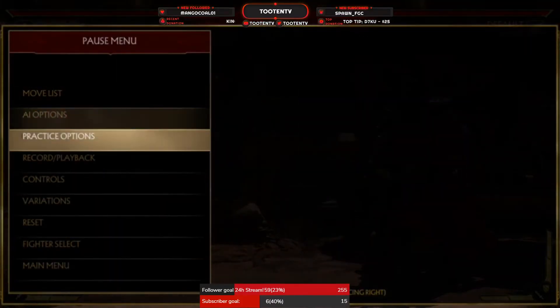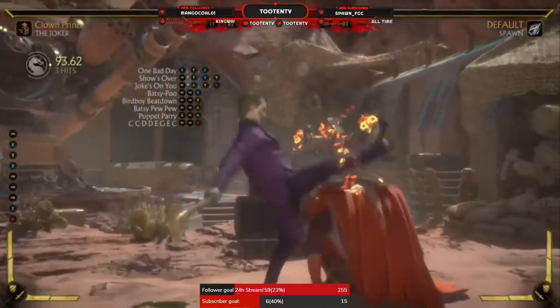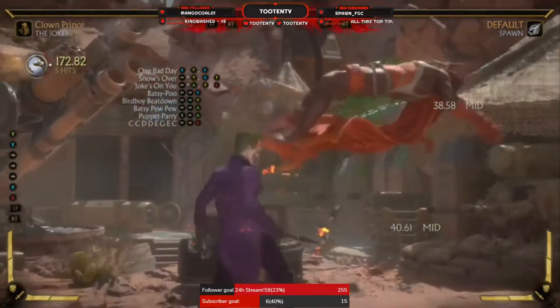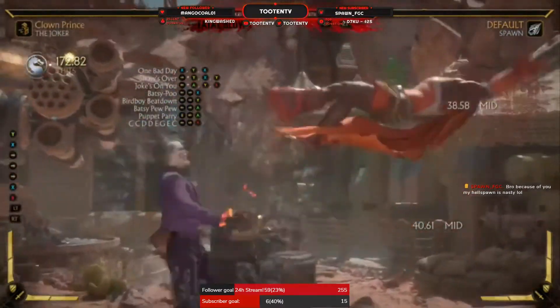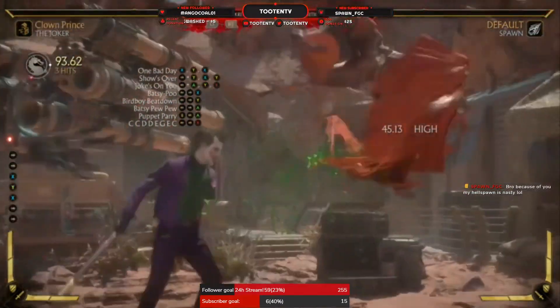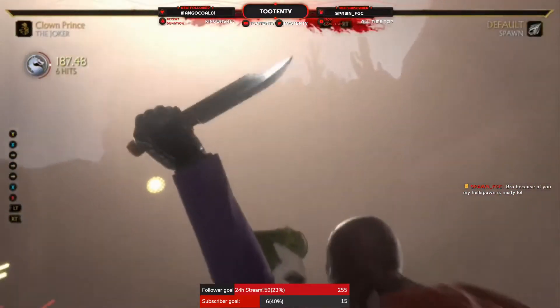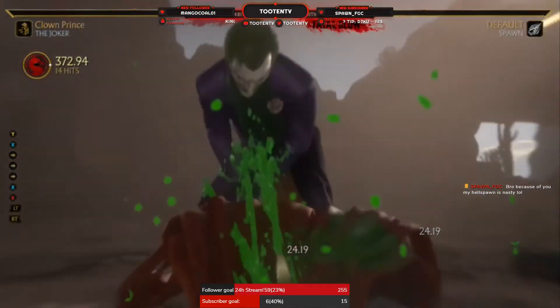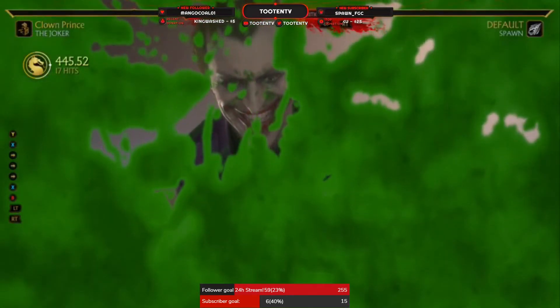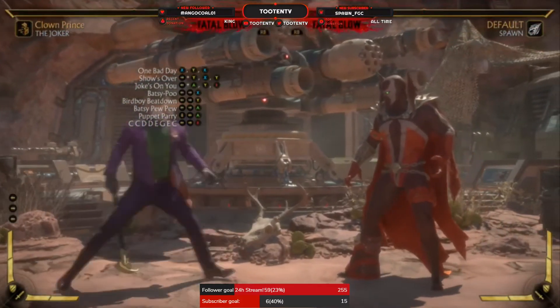Off your down-2 crushing blow, spamming the combo, you're getting over 50%. This is going to be basics for every variation of Joker. Even in the middle of the screen — dash up into it — there's 44% off of that. Even mid-screen off your punish, 1-2-1, dash up, you're basically getting the same amount of damage.